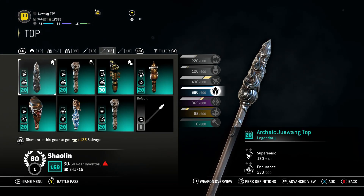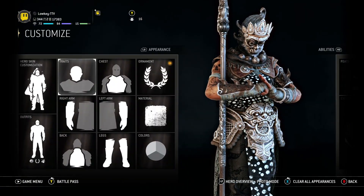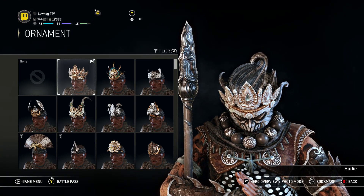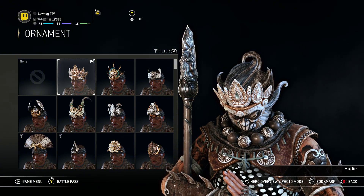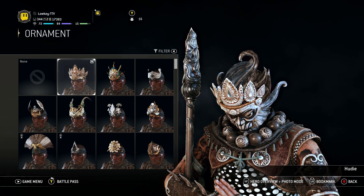It's all the same staff pieces — all the same there. There's that part for the ornament. We are using the same one I used in my main drip. It just looks good on everything, so I just put it on it.